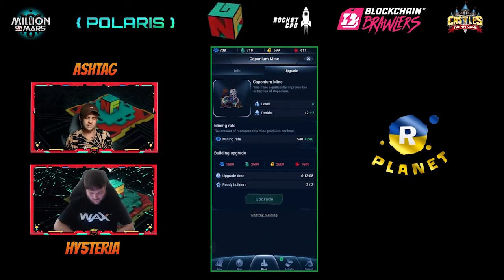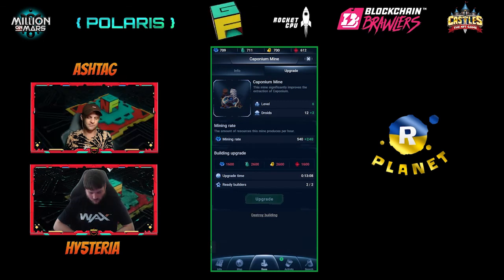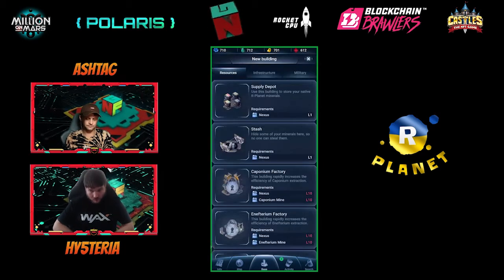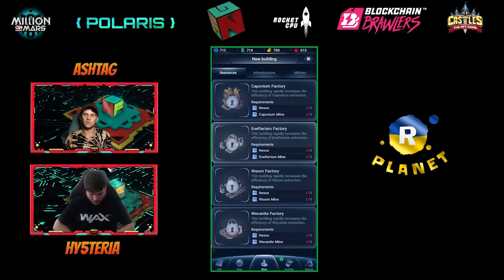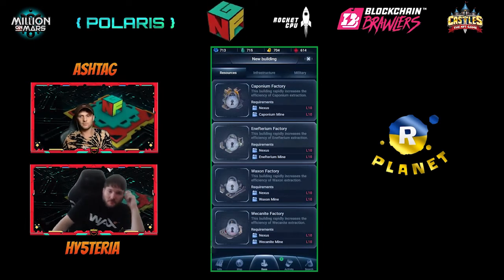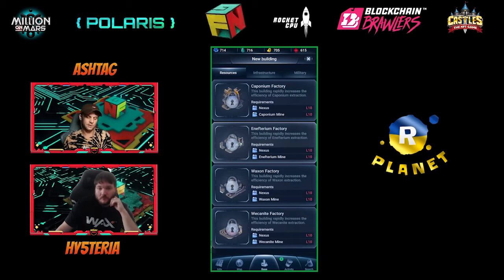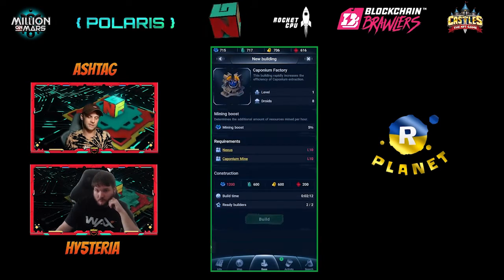Ideally you should be looking to get each mine of each element to level 10 as quickly as possible. The reason for that is because you start to unlock these other buildings called factories, which give you essentially a percentage boost on top of your elements — giving you even more resources — and that allows you to build things at a much quicker rate. That's basically what the factories do.